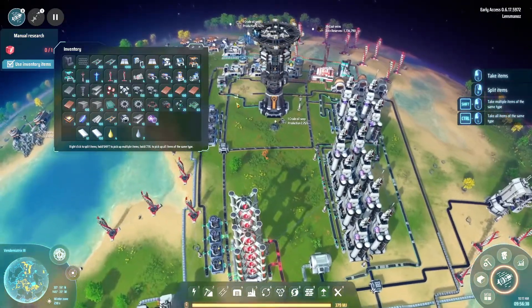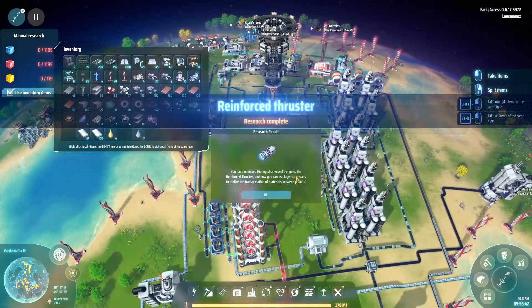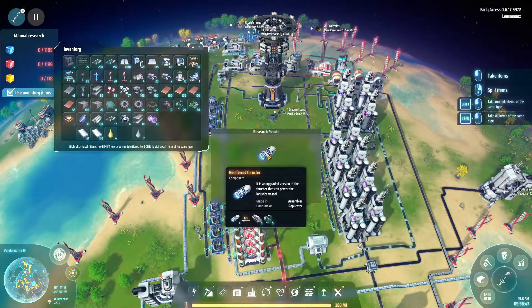We've got a fair bit of oil coming in, this is processing its brains out. It probably needs to be even bigger than it currently is. We now have the reinforced thruster researched.